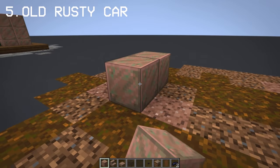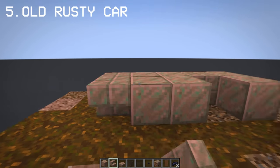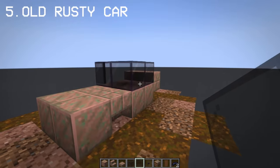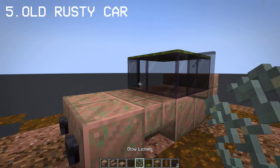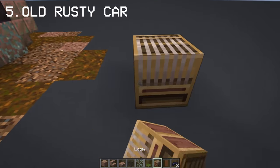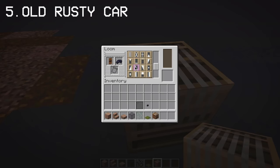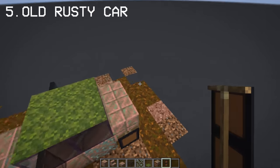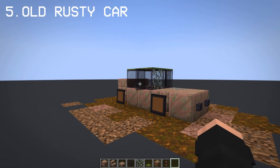Using exposed copper blocks is perfect for making rusty old cars. You can leave it as it is, but if you want, you can add wheels to the car using banners for a rusty old car look.